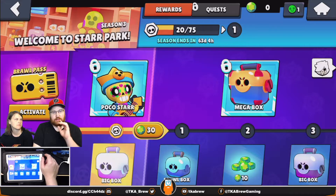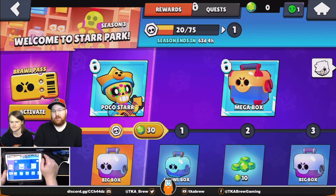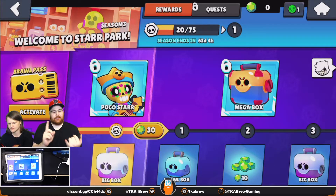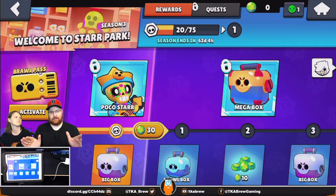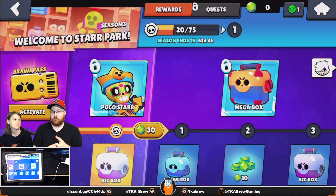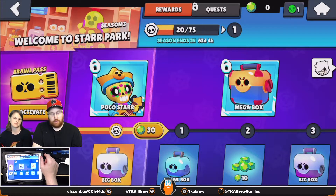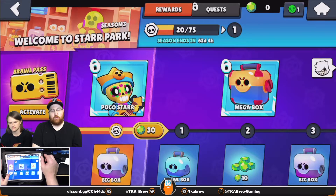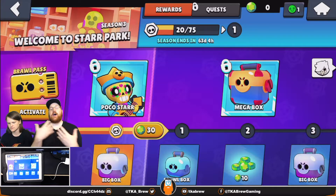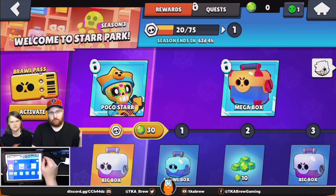Save all those brawl boxes until you hit 100 trophies — that's the best way to guarantee you get a rare brawler right off the start. At the very beginning you're playing against very low-level players or bots, so your power level won't matter much until higher trophy ranges. Once you pull that brawler at 100, you can also pull power points for them — the more brawlers you have unlocked, the more power points you can get for all of them.